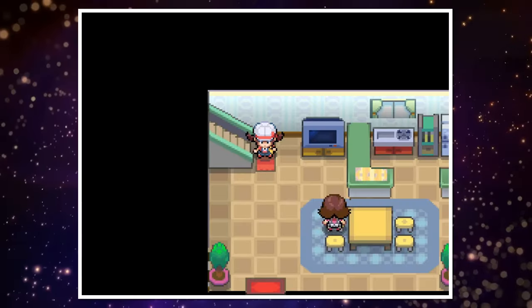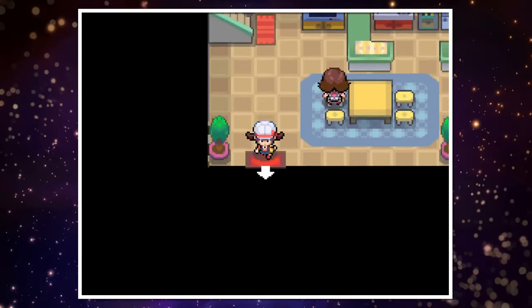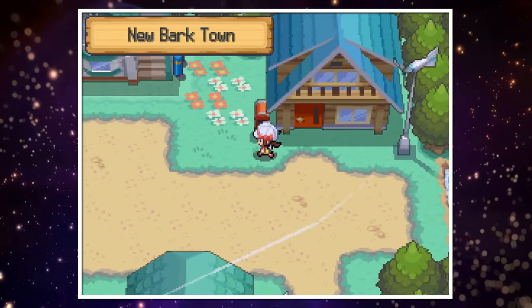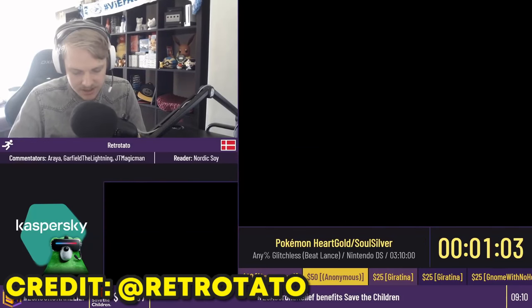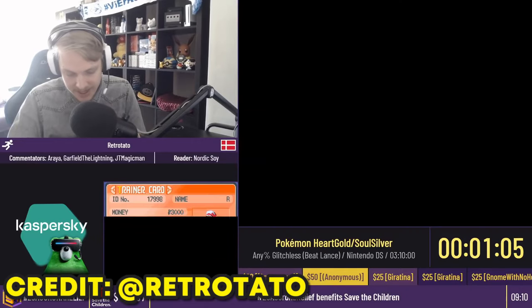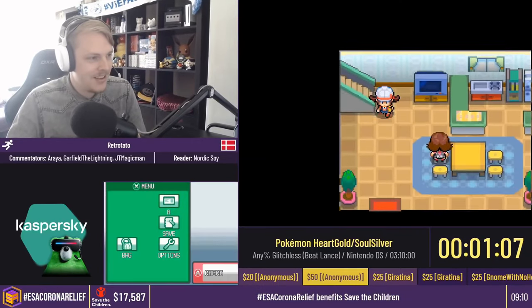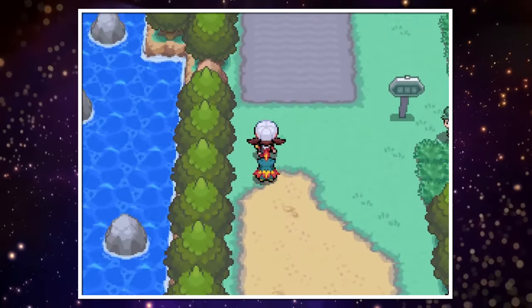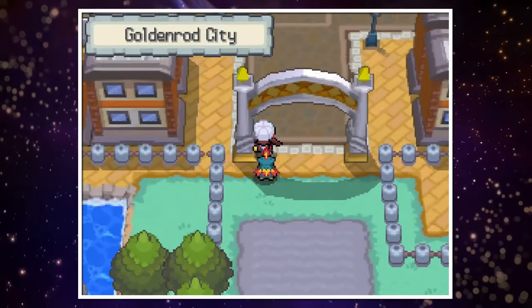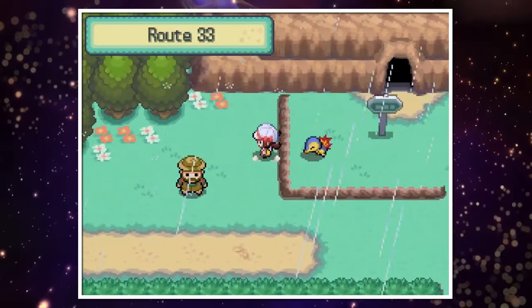The way speedrunners will know if they can properly control overworld RNG is by looking at how NPCs move, or checking if they hit the exact same trainer ID upon entering the game. And with precise enough movement, we can make it all the way to Goldenrod City — or more importantly, Route 33 — with no encounters.